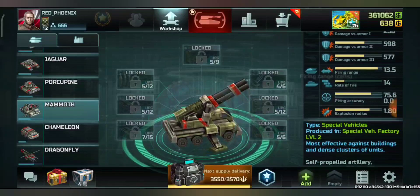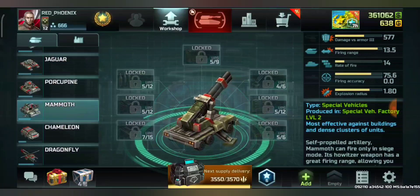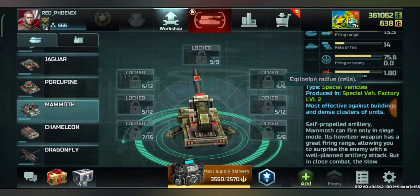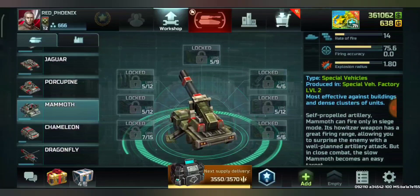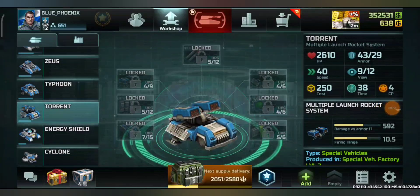Against infantry, damage is a lot less. Firing radius for rank 12 max is 13.5, and rate of fire is 14. Accuracy is 75 — not very good but still decent. Explosive radius is 1.8.